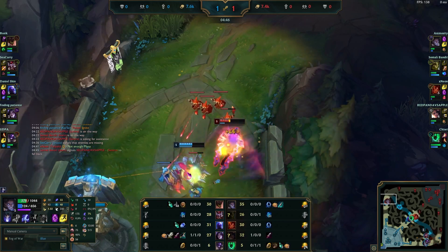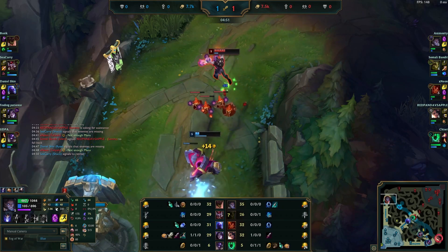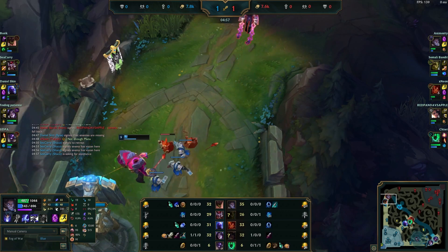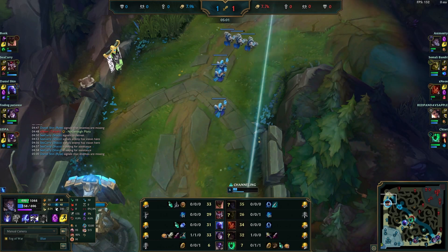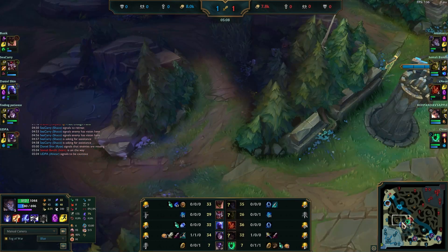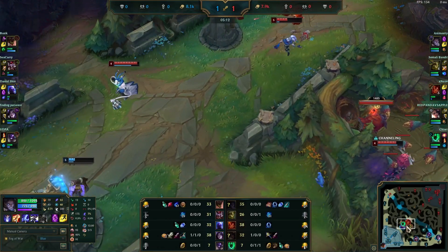Is Silas supposed to get level 2 first here and he just didn't capitalize? Yes — Silas can get the push first, but Malphite actually beats him level one. So it can be tricky for him to do that; he has to auto the wave before I do, and if I'm on top of things, he can't.